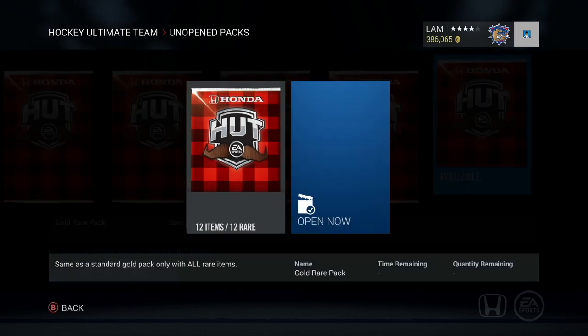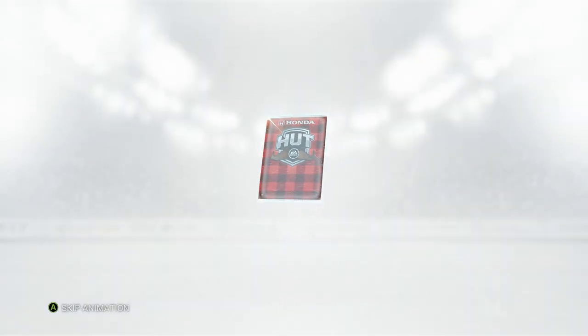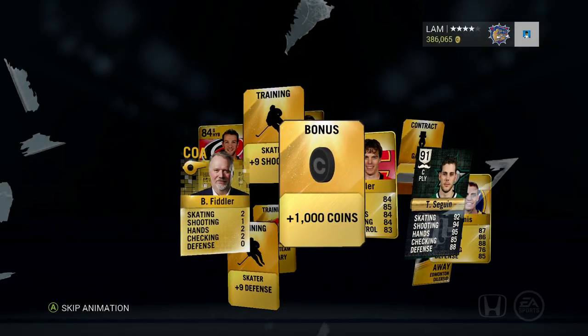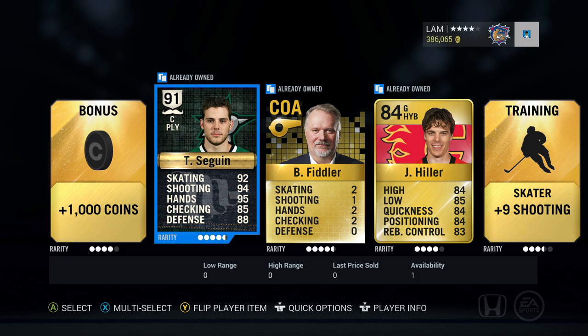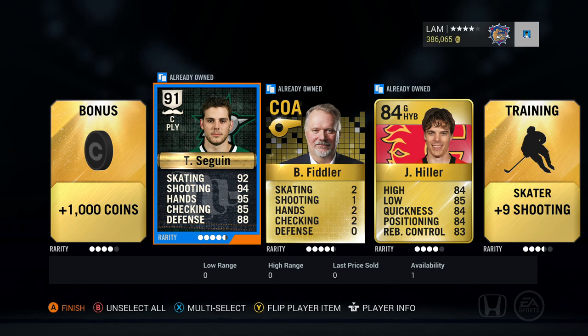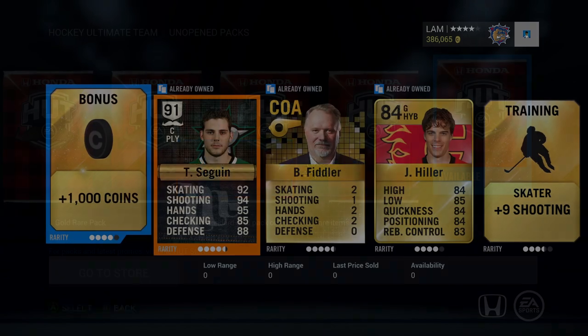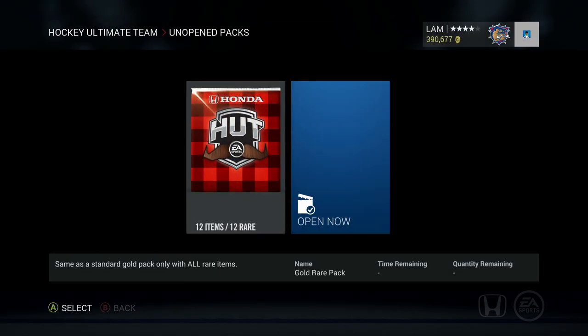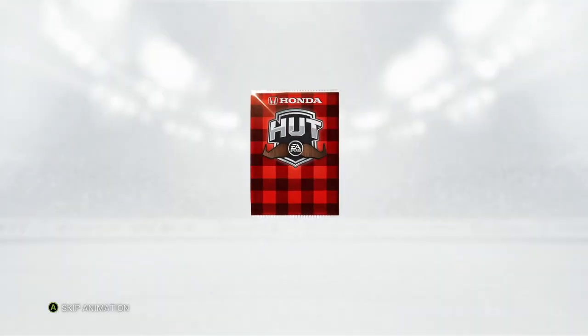We've got nine gold rare packs left. Let's open up a couple more — I'm feeling that Ovechkin now, it's giving me hope. Come on — what?! Tyler Seguin again, in the same pack opening! I could have gotten any other player, but it's another Tyler Seguin — a duplicate! I'm not complaining though, I will take that. That is a sick 25k pack. You've just gotta open the gold rare packs.